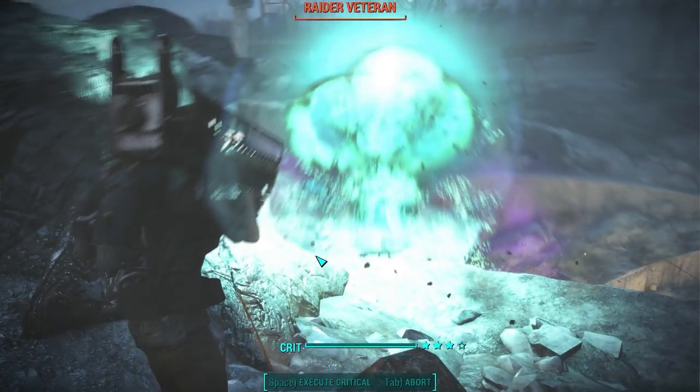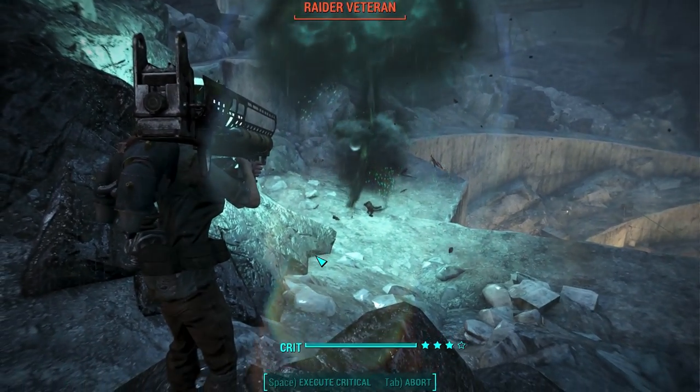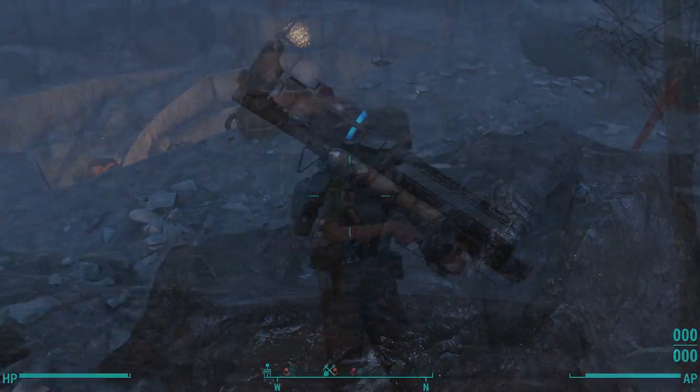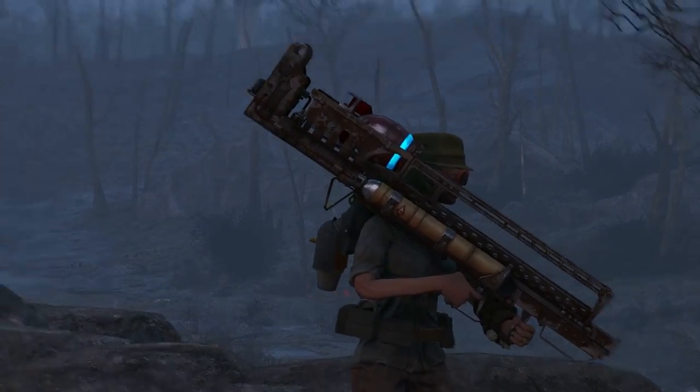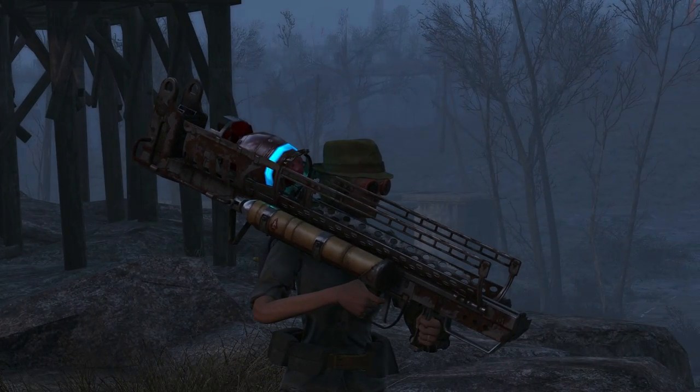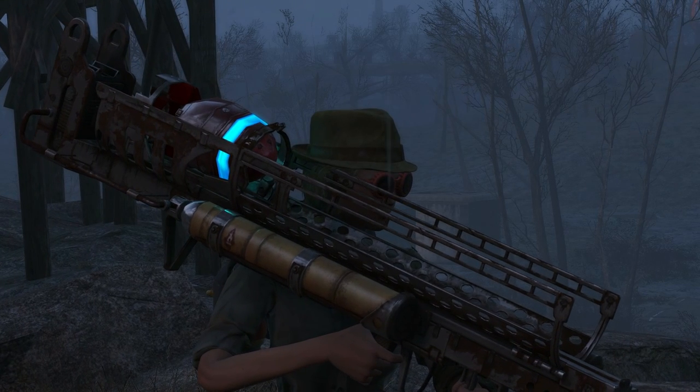I'm going to be talking about a side quest that is not essential to the primary storyline, and I'll be giving away a lot of spoilers related to that quest. The Nuka Nuke launcher is very similar to a mini-nuke launcher, except instead of mini-nukes, it launches Nuka Nukes, which you can craft at a chemistry station.